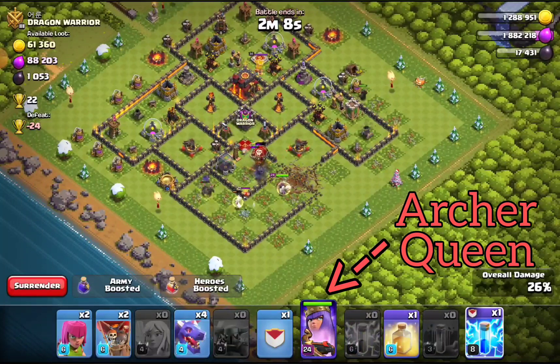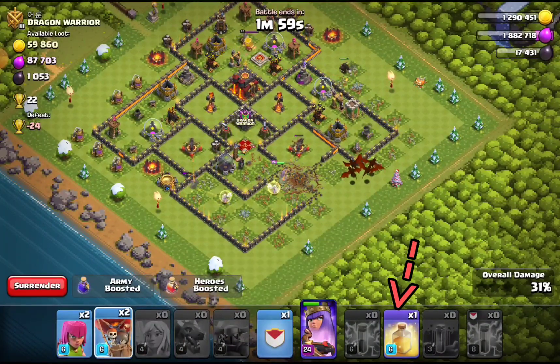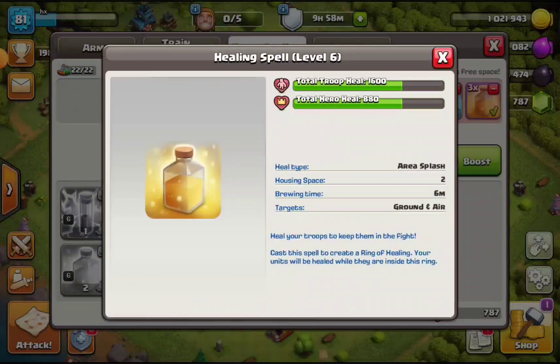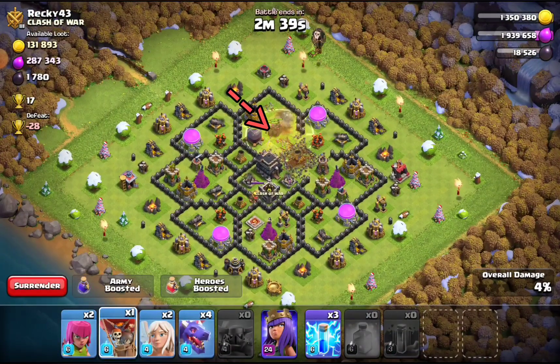But before that point, just try to get a feeling for how healers behave on the battlefield and how to keep them safe. There is a second way to heal up your units, which is a bit more versatile: the healing spell. This spell is not cheap — it costs double the housing space of a lightning spell — but it is a very powerful spell that can make all the difference between winning and losing a battle. Similar to the lightning spell, it can be dropped anywhere on the battlefield when you attack another base.